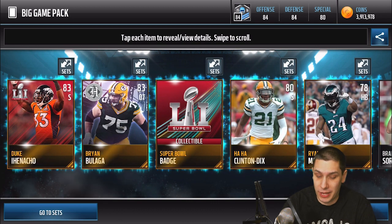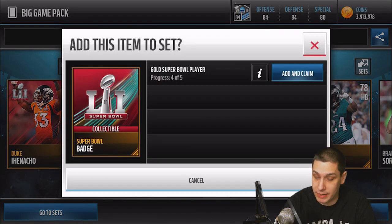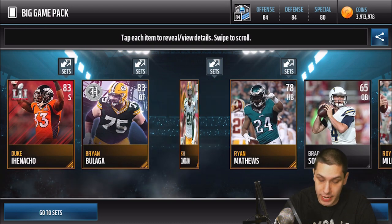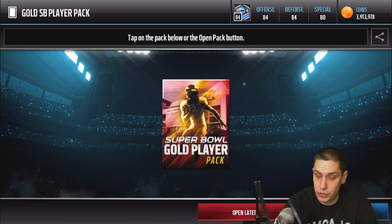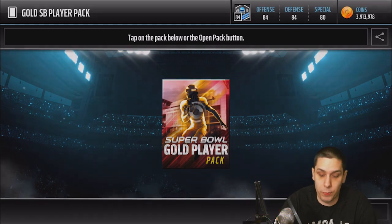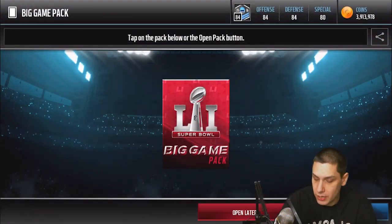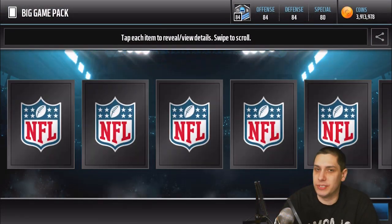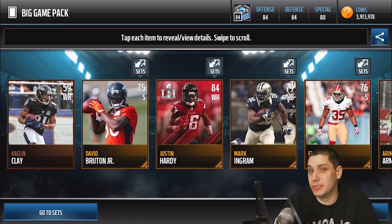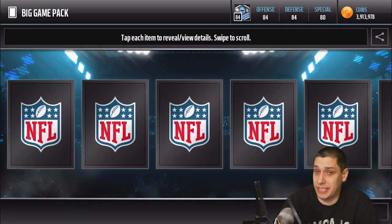This is gonna be a long video. We get a Super Bowl badge here, something we can put into a set, and it looks like I'm gonna be getting a guaranteed Super Bowl gold player. We get a Duke Anyanwu Super Bowl player. This new pack from completing that set guarantees just a standard Super Bowl gold or better player — maybe it'll be an elite. Nope, David Andrews gold. No big deal, it's pretty much like an extra little bonus. Those are worth a couple thousand coins. Justin Hardy there — I've actually used that card a little bit on my team and it's pretty solid.